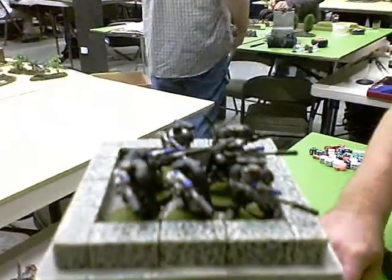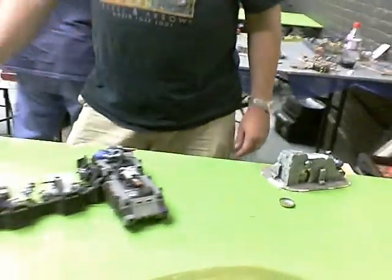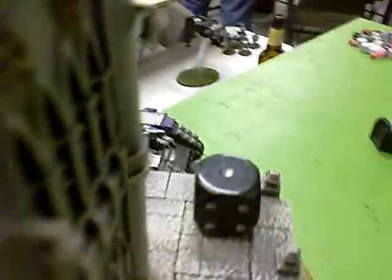We've got the Vindicator, a couple of combat squads behind the defensive line, attack bikes. These scouts have infiltrated into the building. Thunderfire over there in the Bolsa Ruins. And of course we've got a Land Raider trying to hide desperately from the railgun, and a Storm Talon calling in reserve.